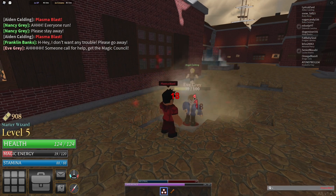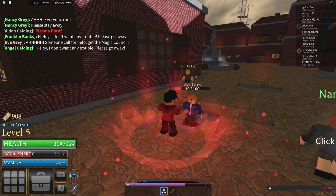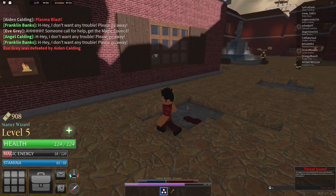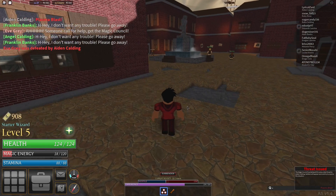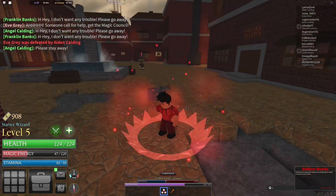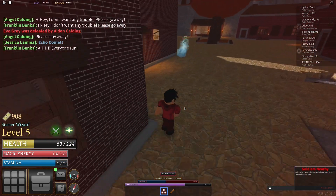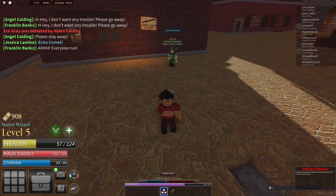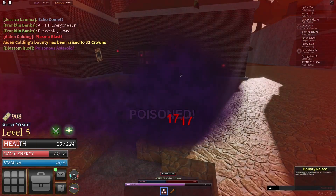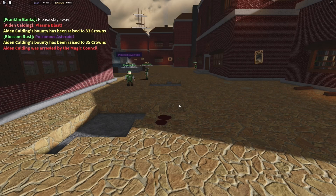What can I do if I do this? Oh, there's somebody else named Azel Calding — that's weird. What happens if I kill Eave? Oh my god — Eave Grey was defeated! Please stay away, I'm just killing everybody. Those magic types seem to be a little slow, and mine are slow as well. Oh, I'm poisoned! I've been defeated by the Magic Council.